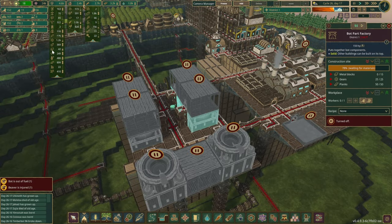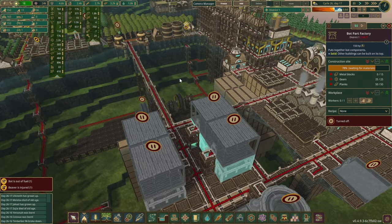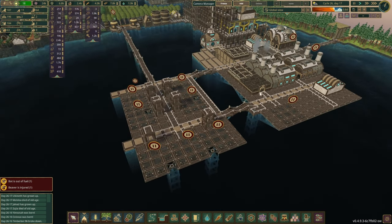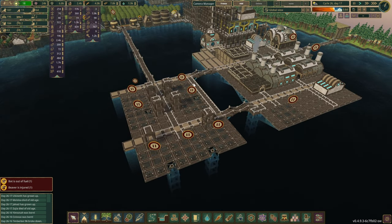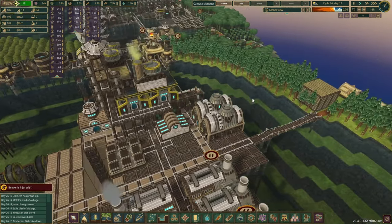Now let's have a look at our storages - it's still really low. I think we've fixed pretty much everything: we've got treated planks, we've got a bit of scrap coming in. As we said at the end of last episode, scrap was kind of what we were struggling with, but that area is starting to look much better.